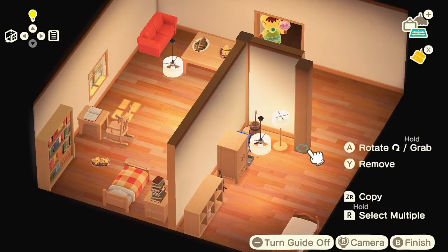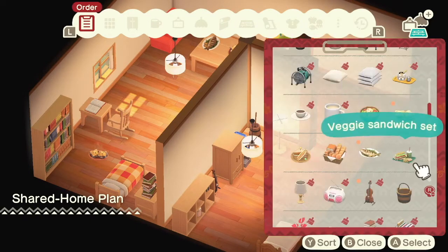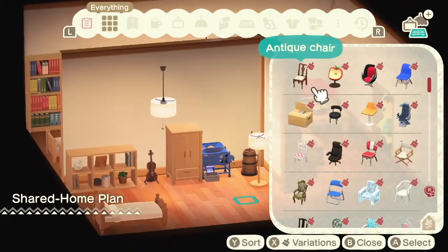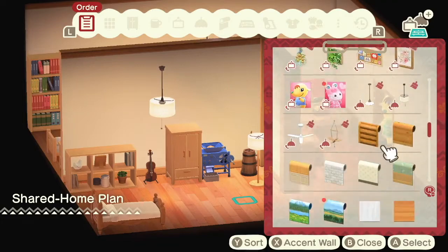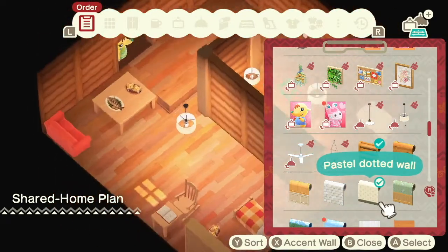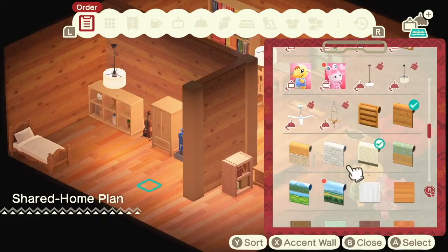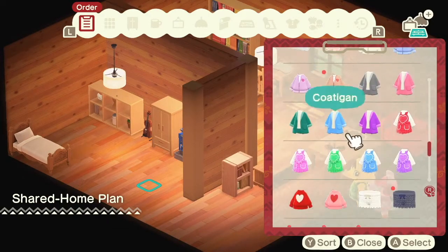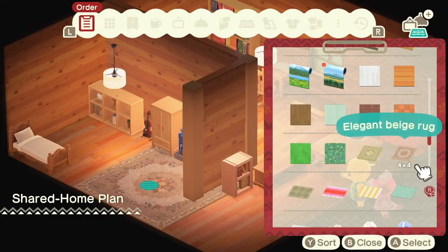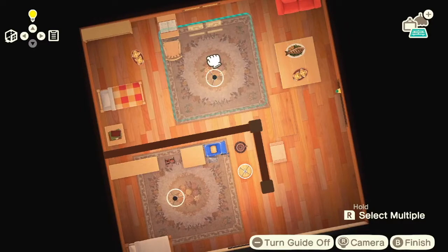One thing I want to try is: can we put an accent wall on an individual wall for a partition? And the answer seems to be no — so no partition wall. I might go with something a little bit fancier than what we had before, to be honest. I kept the previous house very minimalistic, so we're actually going to be a little bit more elaborate this time — not overly fancy, but a little bit more complicated.